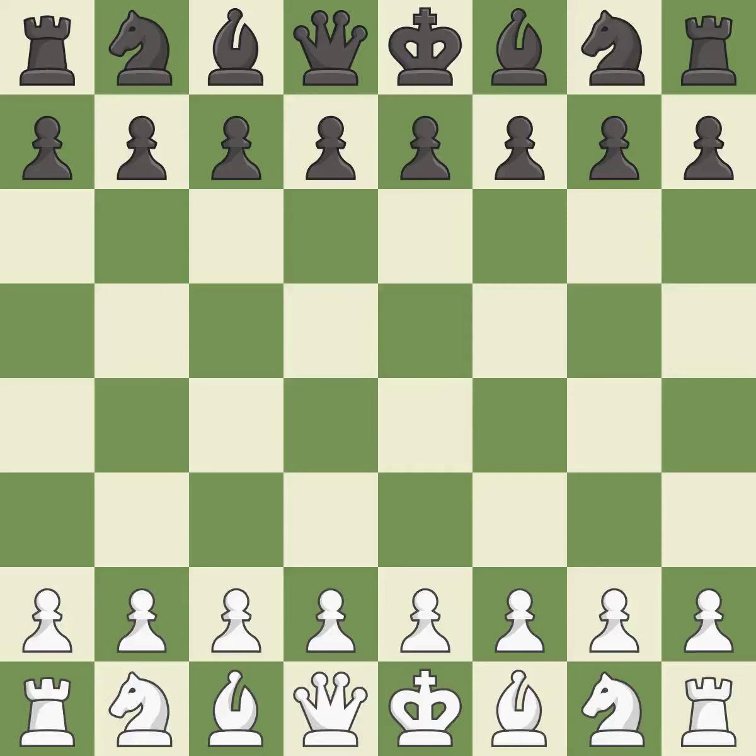English opening, symmetrical double fianchetto defense, 6.Nc3 Bg7. A sharp, back-and-forth game where both players had chances. That game was pretty competitive. The opening was balanced, the middlegame battle was fairly even, and although white played a great endgame, black did even better.